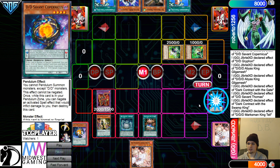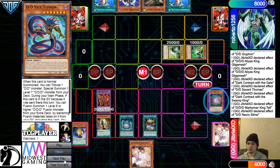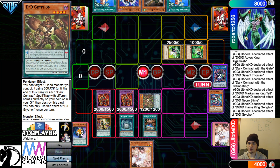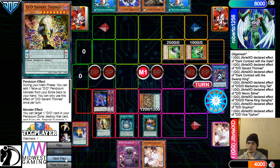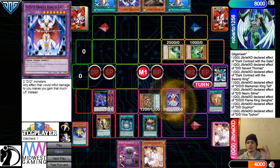Go for Flame King, get the effect, dump Vice Typhoon. Then Necro Slime, Banish, bring out the Flame King. Activate the other Flame King effect, Special Summon out the Griffin from the Graveyard. Activate the Griffin effect to go search the DD card from the deck to the hand — that's going to go grab Headhunt. Overlay for Wave, then Vice, Banish, summon out the Flame High King.